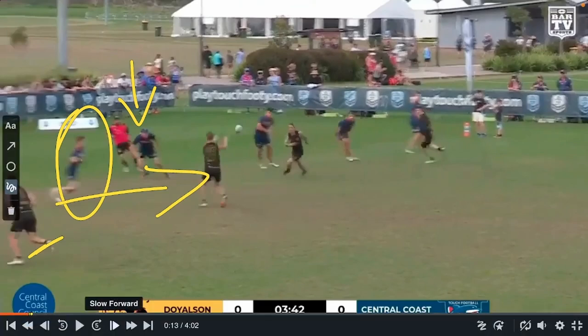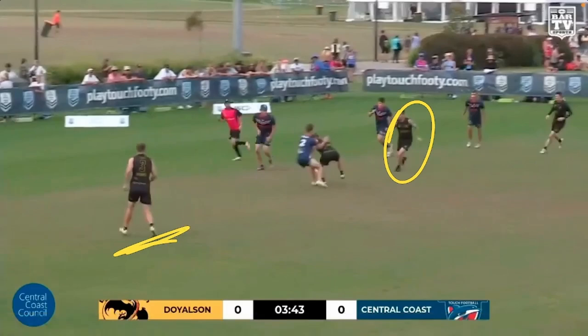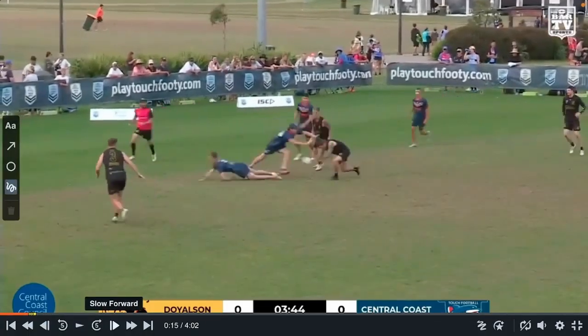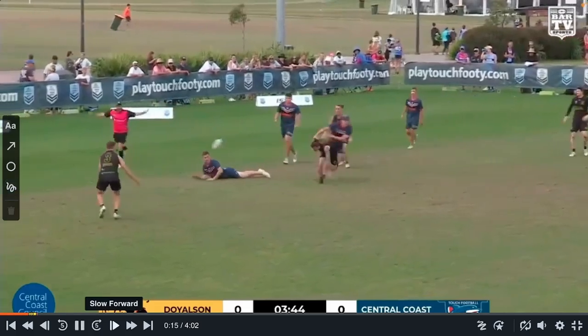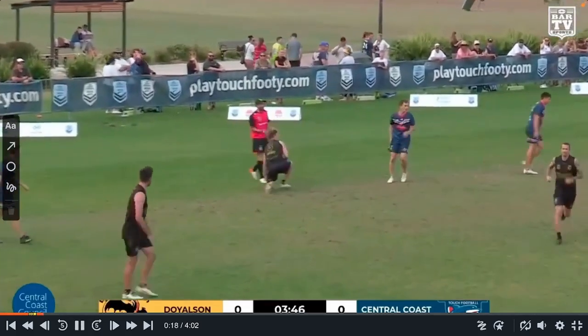What's good about this is Doyleson's dummy half has followed his pass and it's going to be a quick play of the ball for what we call a second phase. If he can get a quick play of the ball off, this player here is unmarked and unless the winger jams in, it's an easy pass over the top as well. We get the second phase play of the ball — dummy half almost gets touched but he gets the pass away and it's a try. That's what we call a second phase. Perfect example.